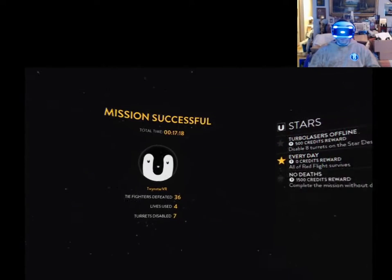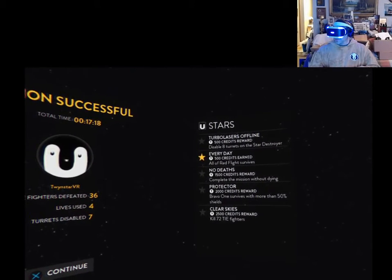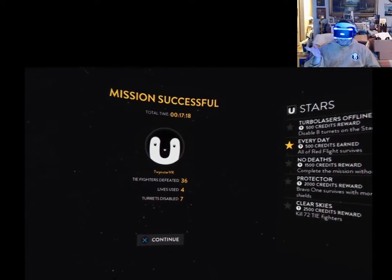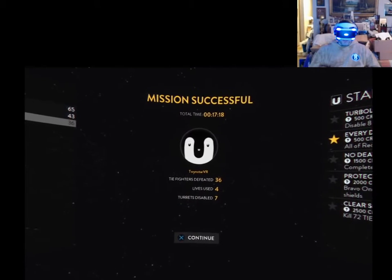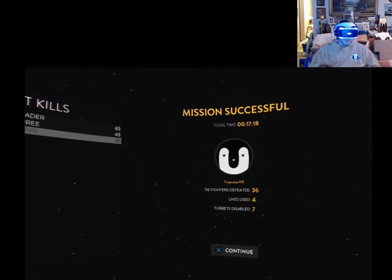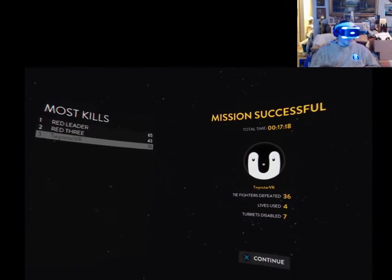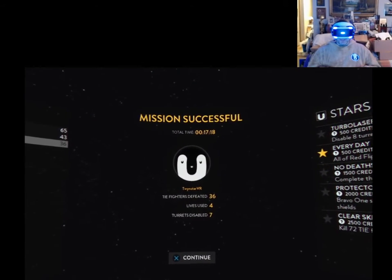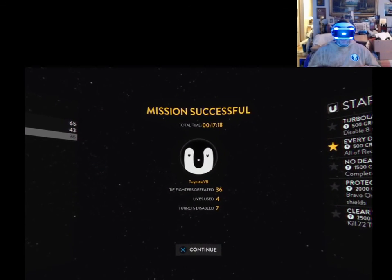That was a lot of fun. So I got all of Red Flight survives — I guess I didn't kill anyone. That's the only star I got there. I did disable seven turrets. I used four lives. I defeated 36 TIE fighters. Red Leader and Red 3 are both far better than I am, but you know, I'm a rookie — what more can I say? I hope you enjoyed this video. I'll be back with more PSVR and other VR content soon.